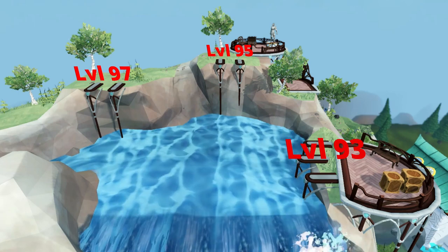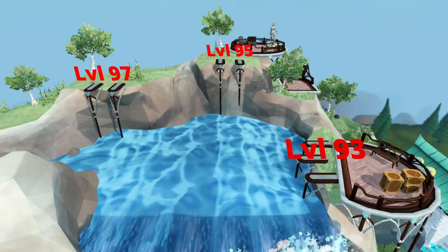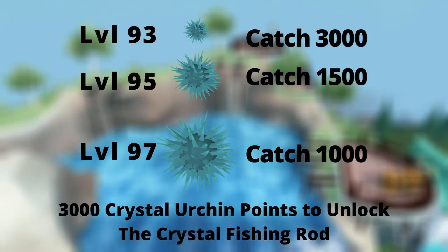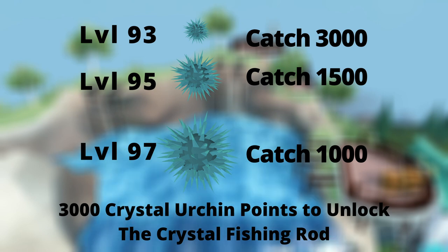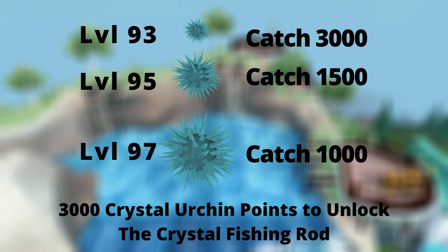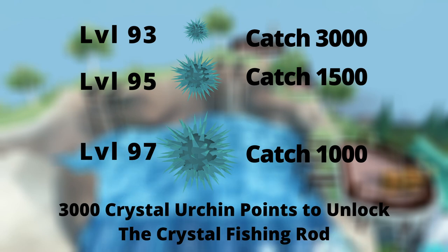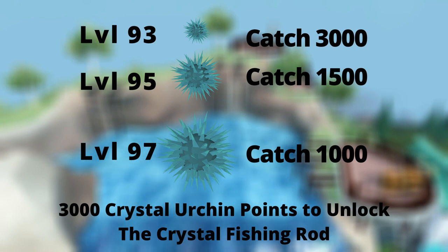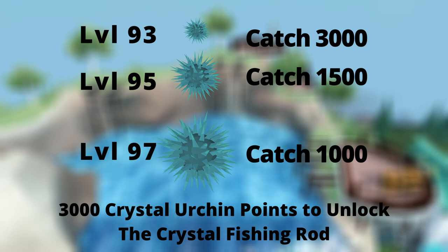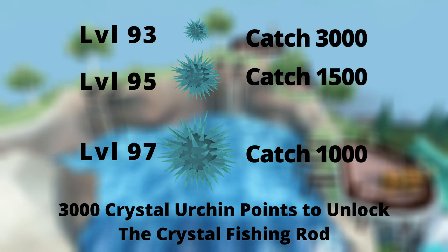These spots correspond to the size of Crystal Urchins that you can obtain. In order to create the Crystal Fishing Rod, you must unlock the ability to craft it with 3,000 Crystal Urchin points. The different size urchins provide different levels of points. Depending on your level, you're going to need to catch about 3,000 Small Crystal Urchins, 1,500 Medium Crystal Urchins, or 1,000 Large Crystal Urchins at level 97. There are also events that happen on the waterfall that can help you boost and gain more points. You will need to do this first before creating the rod.